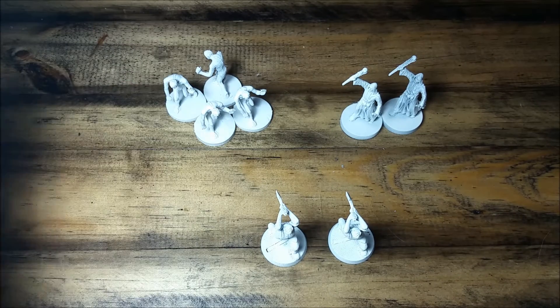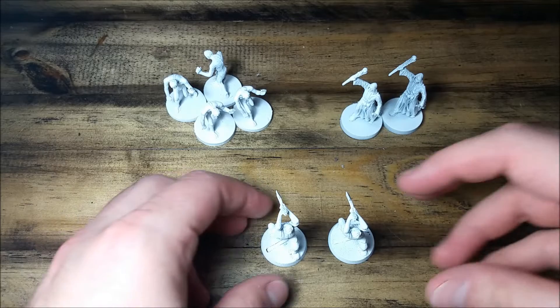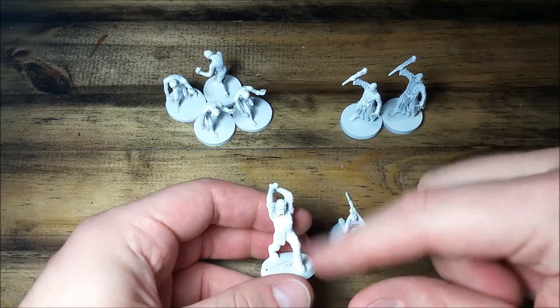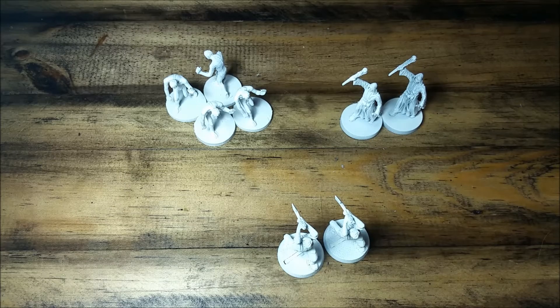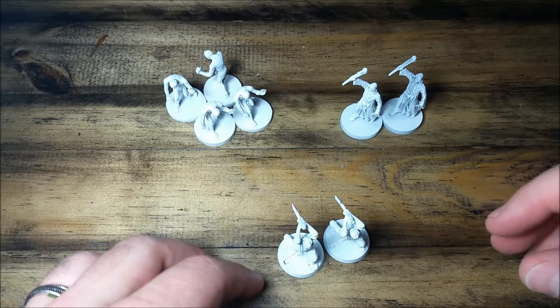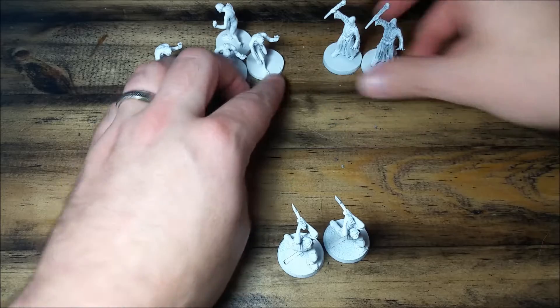It's got a nice color to it — a little bit of a brownish, tannish kind of color that can be used to fill in the cracks for the shade. So that's what we're going to do. All right, so we're going to go ahead and get started with these guys.